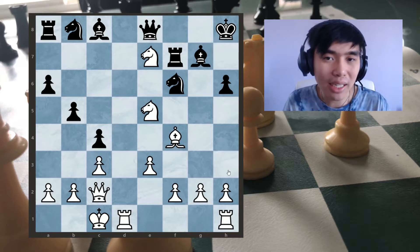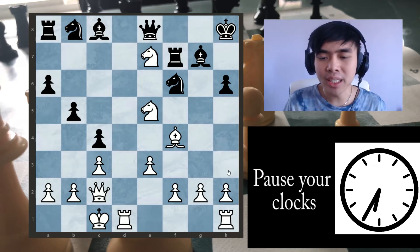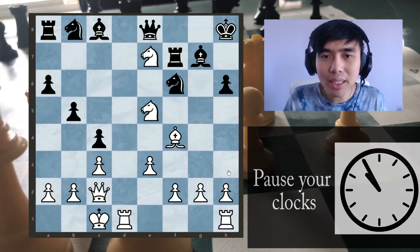So I want you guys to pause your clocks real quick, try to think about what the best move here is for white, and basically find the best move here.